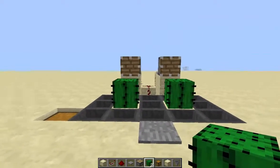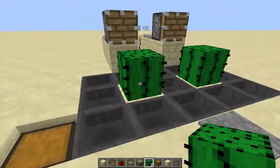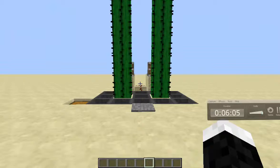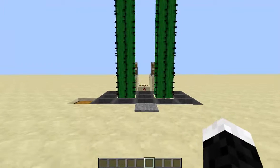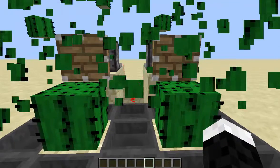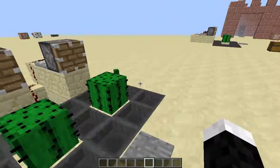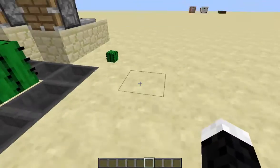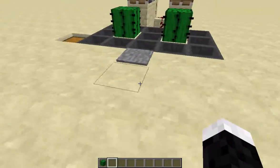Now you have completed your automatic cactus farm. Once it grows up you just press the button and it pushes it off and collects into here. It's been a little while and my cacti have grown quite well — let's give it a whirl. The cacti is being collected and pushed throughout the hoppers into the chest. You might want to build the hoppers out more because they might end up outside the hopper range.